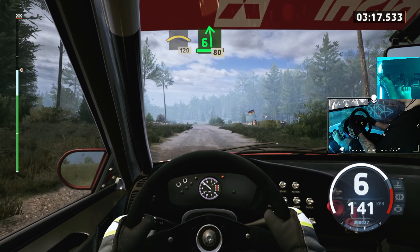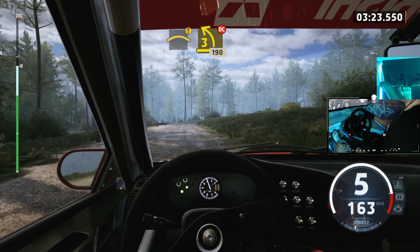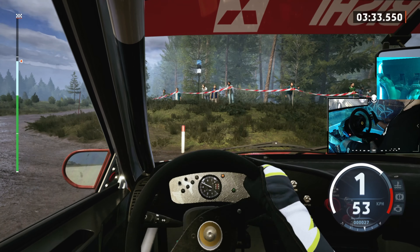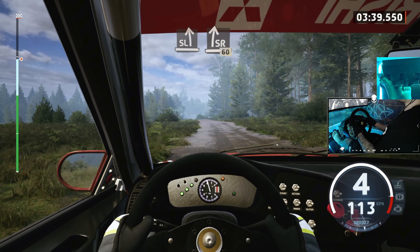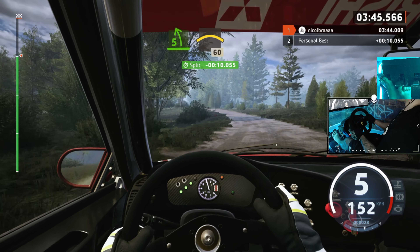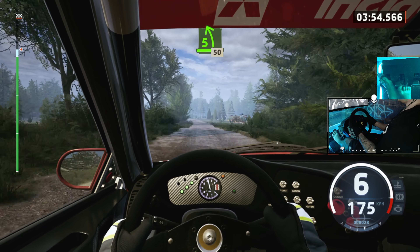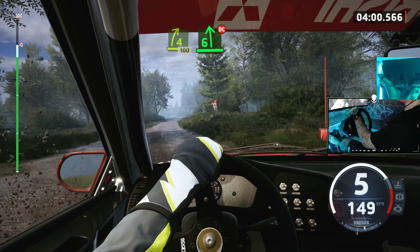3 left short, and 2 right, keep in. Into 5 left, into 3 right short, and 4 right, into 3 left. Over crest, and 6 left, over crest, and dip, and 3 right short. 30, crest, and turn square right. 50, 5 right, tightens. Into crest, and 2 left, opens 3, don't cut. 50. 5 right. Into small crest, into 6 left, don't cut, into 3 right, half long. 140.